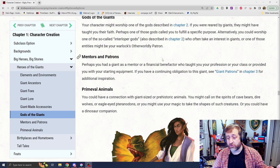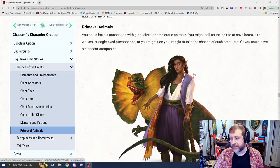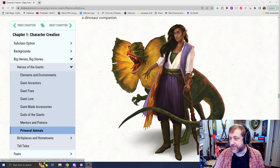A giant could be your warlock patron — there's a section for giant patrons in Chapter 3, which we'll talk about in a future video. And the biggest tease in the entire book: primeval animals. You could have a connection with giant-sized or prehistoric animals. You might call in the spirits of cave bears, direwolves, or eagle-eyed tyrannodons, or use your magic to take the shape of such creatures, or even have a dinosaur companion. A druid is shown summoning a primeval beast.